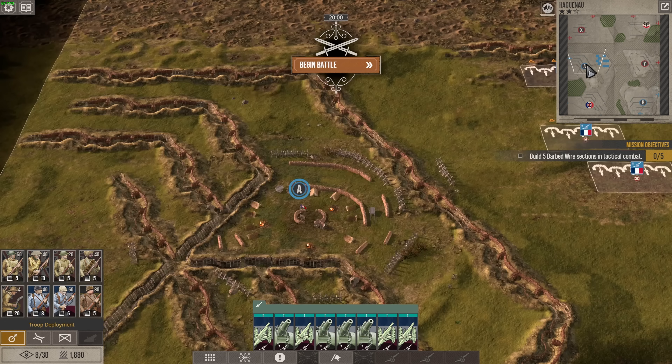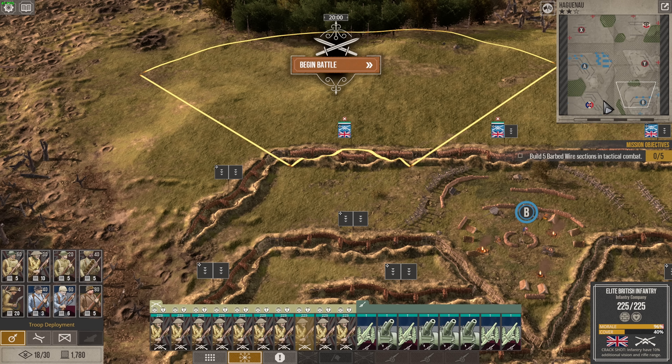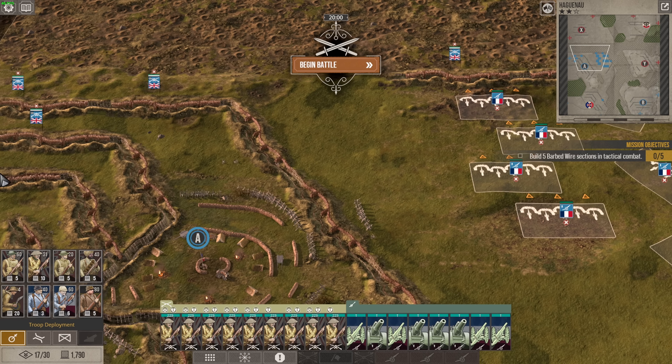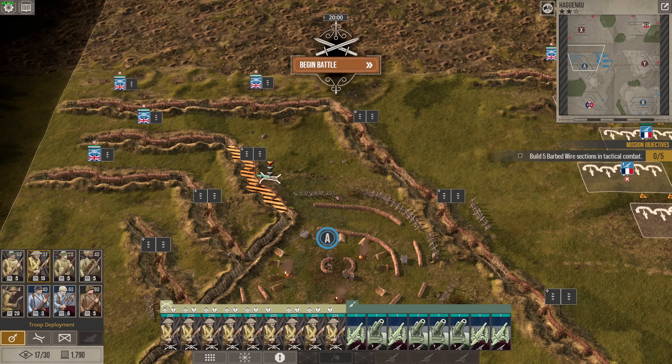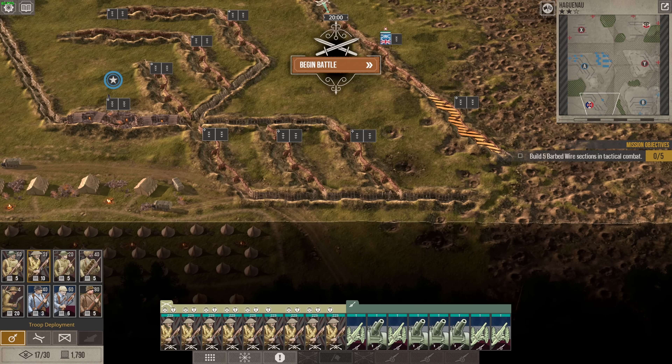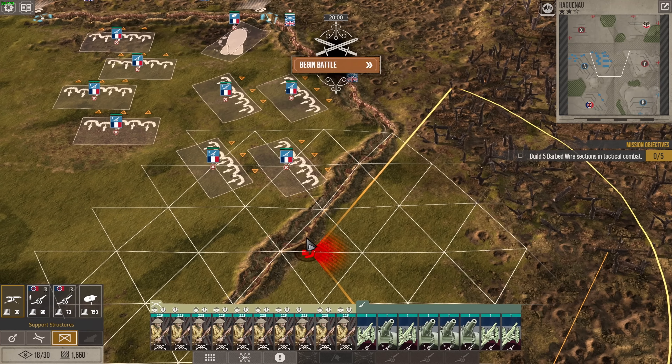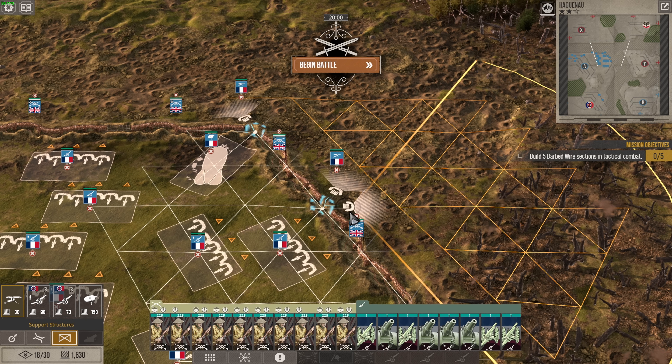We're going to have to use the forest again like last time. However, it will become more complicated because the enemy will have updated their trench work, which will most certainly negate the forest advantage. We're going to use the elite British again to hold the line and defend. Looks like we're late to the party. We're going to have 12 for murdering the enemy with, and we'll be launching our attack from this location. We'll have a reserve down here just in case the enemy get giddy.